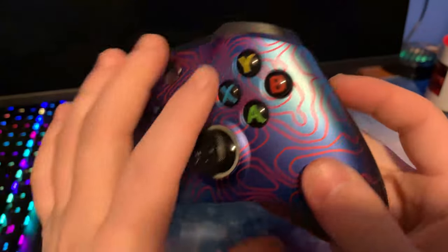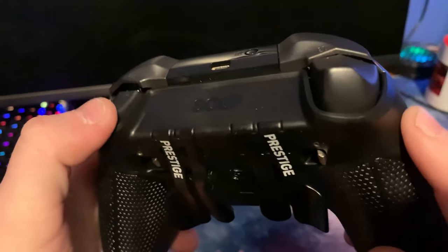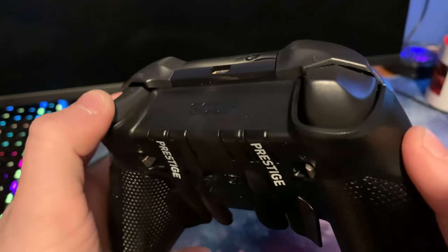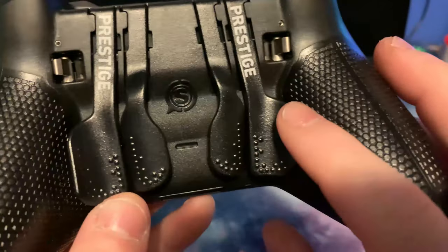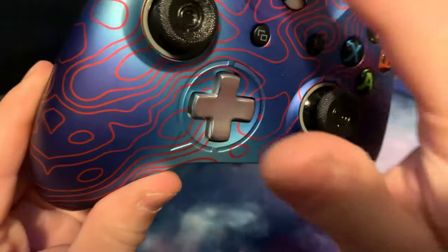The first things you're going to notice — two main differences. One, it is very light. Second, you have these things on the back called trigger control. You can amp these up, switch them, or customize them any way you want. That basically helps your trigger pull — you can make it really short, mid-range, or as long as a normal controller.